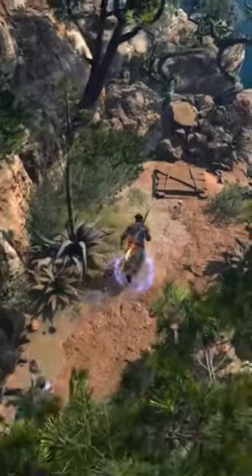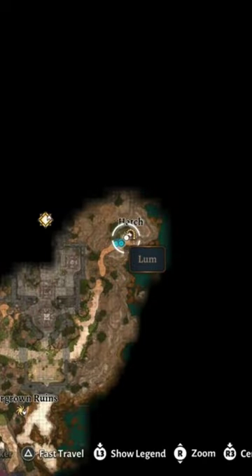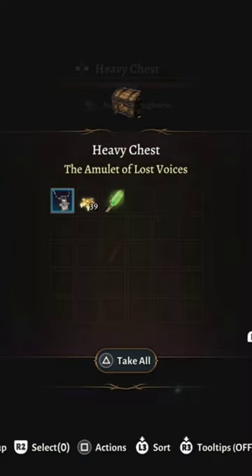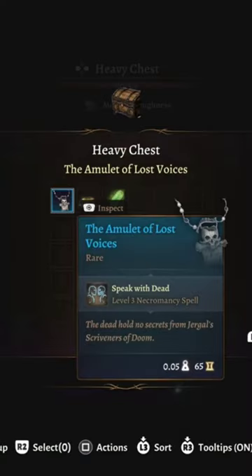Every magic item location in Baldur's Gate 3, Act 1. There are two magic items that you can get at the very beginning of the game at the chapel. After finding the secret sarcophagus where you get Withers, there is a chest that contains the Amulet of Lost Voices.